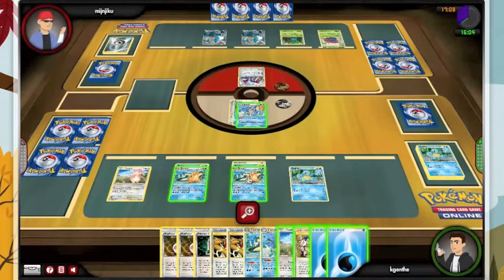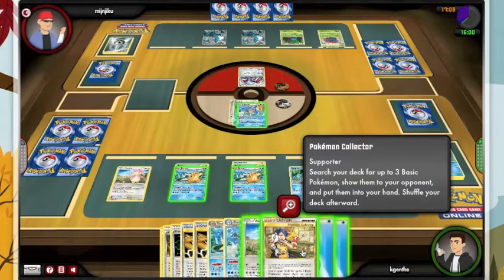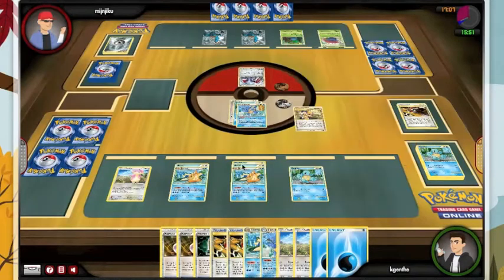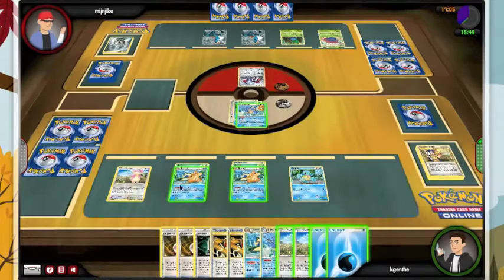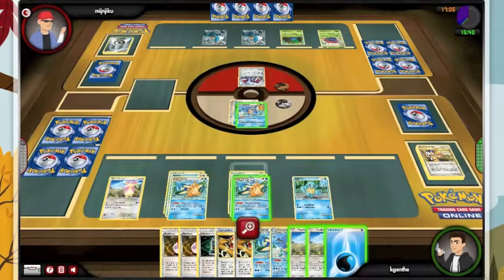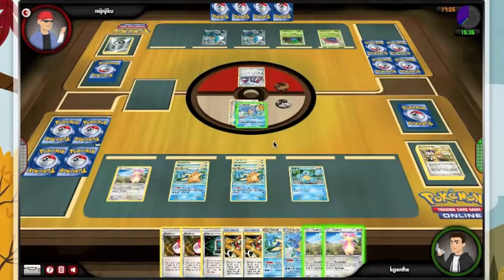He's gonna retreat his Oddish. Another Audino — not very helpful. We are just going to thin the deck, I guess, that's all we can do. Our deck's getting low, nine cards. I cannot take — unless he keeps dropping easy targets for me — I'm not gonna be able to take four prizes in nine draws. I can't use Sages anymore. There's really not much I can do here.